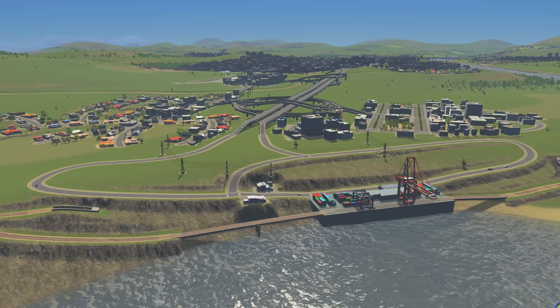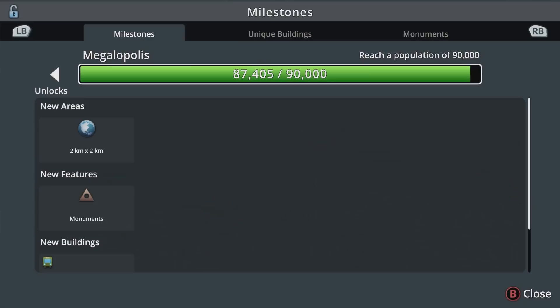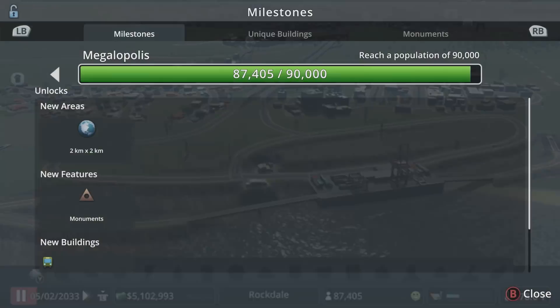What's going on? Move the Mouse here, back in Cities Skylines - the town of Rockdale. Let's play number 17, and we are on our way to 90,000. That's our next milestone. I'm hoping that we hit it this episode. That's when we unlock monuments, our last area, and the International Airport.